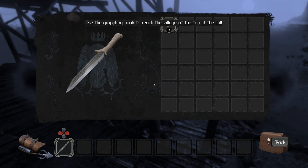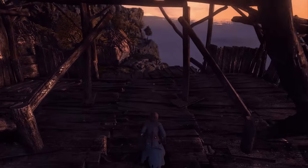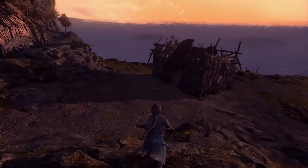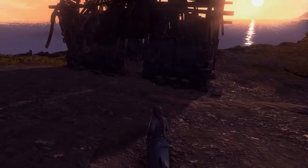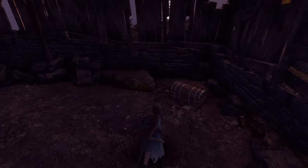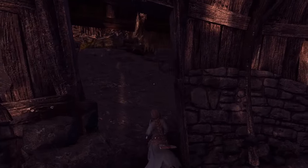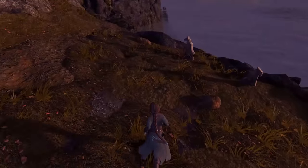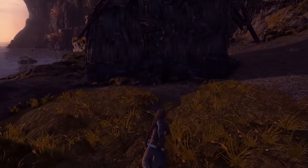Now with the grappling hook — use the grappling hook to reach the village at the top of the hill. Before we do that though, question: do I take fall damage here? No. I want to check out what's in this dilapidated shack first — could be useful. Haven't seen any skeletons or burnt corpses or anything. Yeah, for an area that's supposedly seen better days. What are those stones? Gravestones.